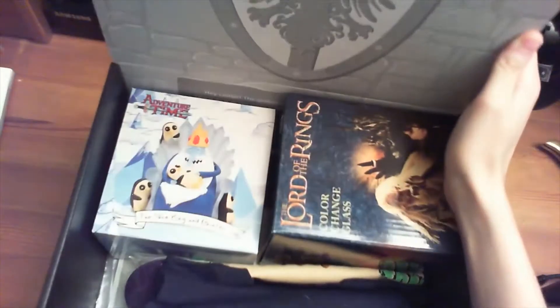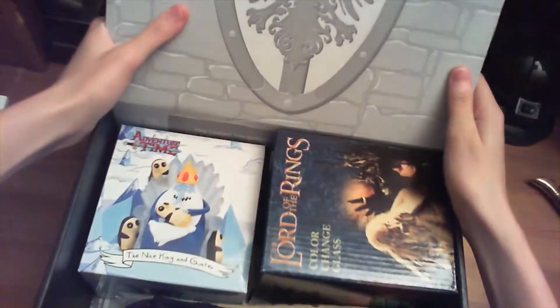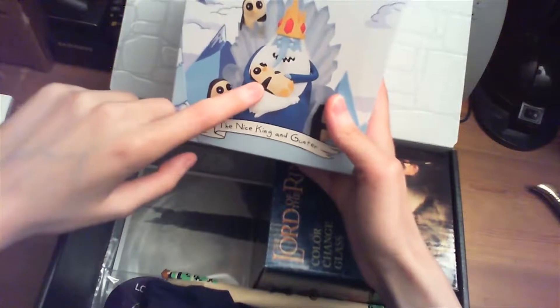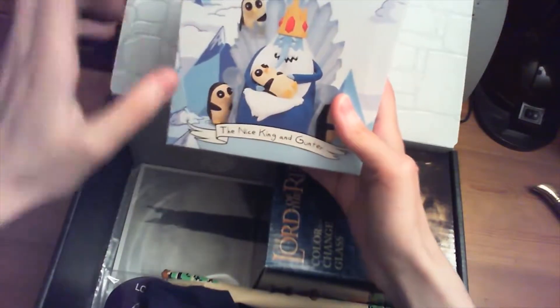The box itself is kind of nice. The first thing I saw in the box was the Ice King from Adventure Time — the Ice King and Gunter, which is the little penguin thing.